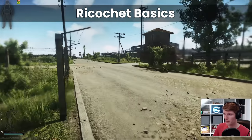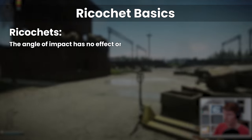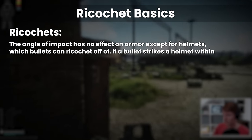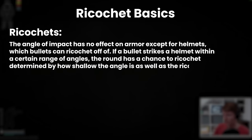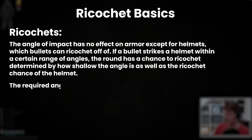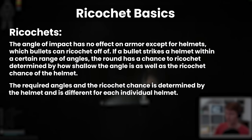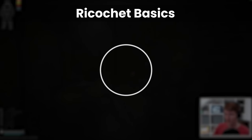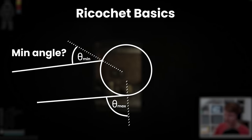If we go back to the original source of most of the ballistics pages on the wiki, namely No Food After Midnight's Tarkov blog, this states: the angle of impact has no effect on armor except for helmets, which bullets can ricochet off of. If a bullet strikes a helmet within a certain range of angles, the round has a chance to ricochet, determined by how shallow the angle is, as well as the ricochet chance of the helmet. The required angles and the ricochet chance are different for each individual helmet. Basically, if a ricochet happens, the damage is very low. The major issue is the part about the range of angles — there is some kind of minimum angle at which a ricochet can occur, but also a higher chance to ricochet as the angle increases.